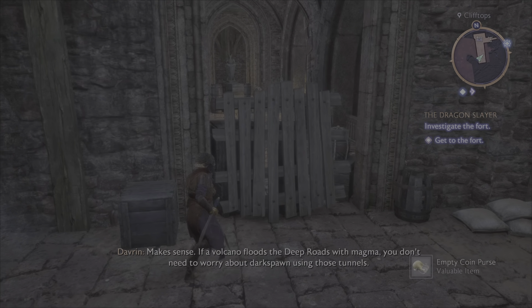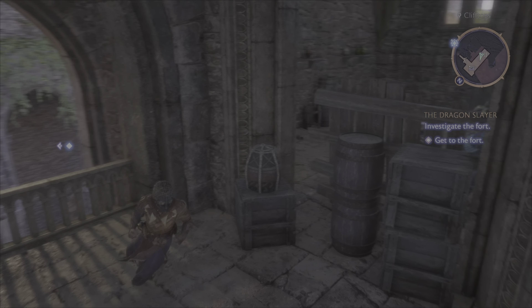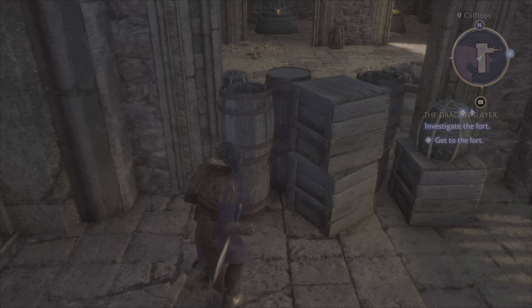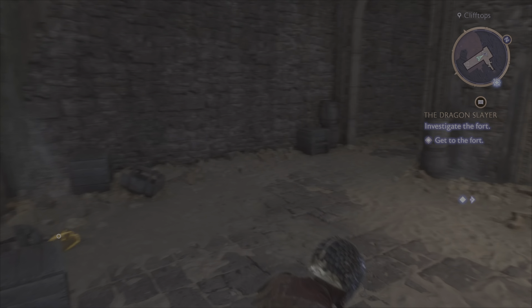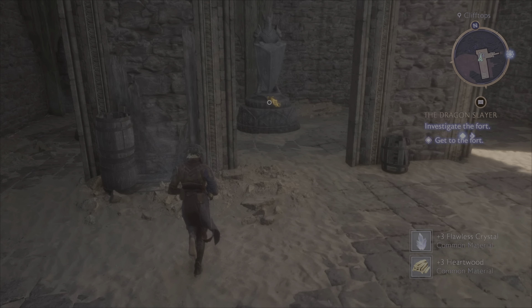"Makes sense. If a volcano floods the deep roads with magma, no need to worry about Darkspawn using those tunnels." It's wild that sometimes you can just jump over stuff, and sometimes it's like no. Oh, I guess I could have probably just broken those.